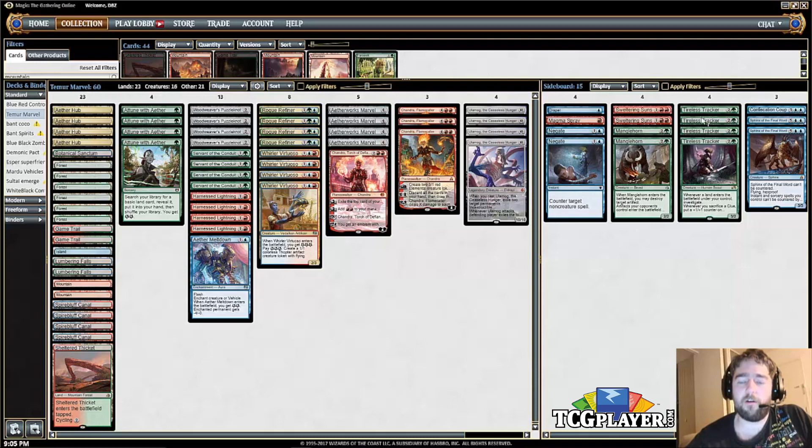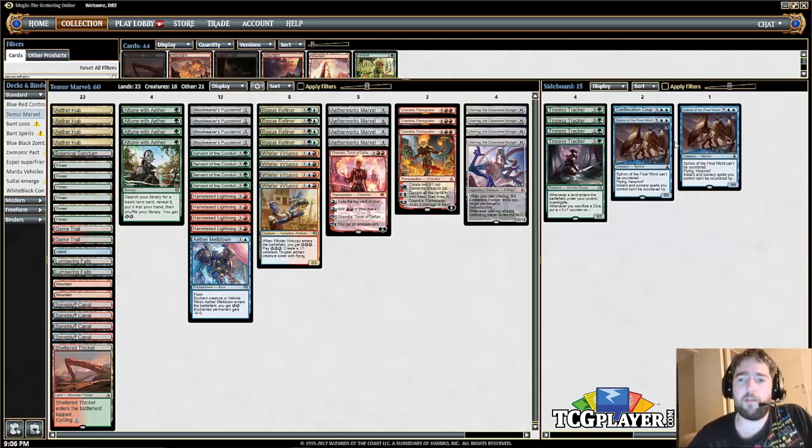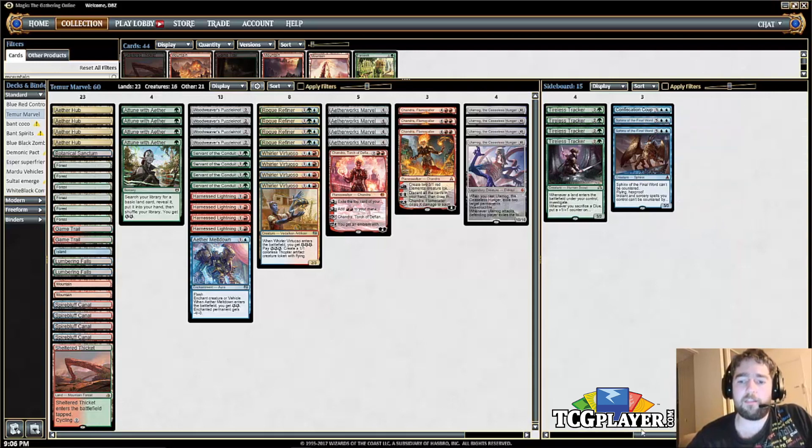Sideboard: four copies of Tireless Tracker. This card comes in in the mirror and in almost every matchup, because your opponent is going to be boarding in more interaction, so you want another way to win. Tireless Tracker provides card advantage and is another threat — a really nice, versatile sideboard card.